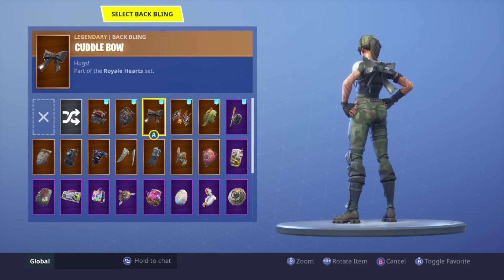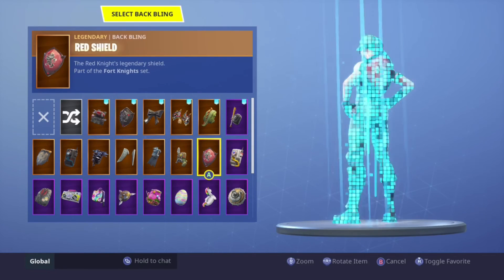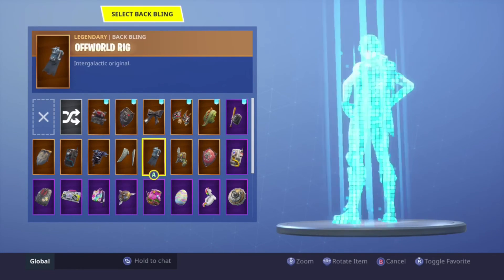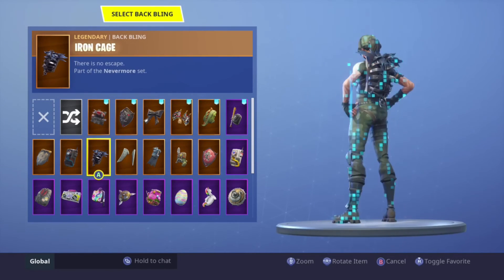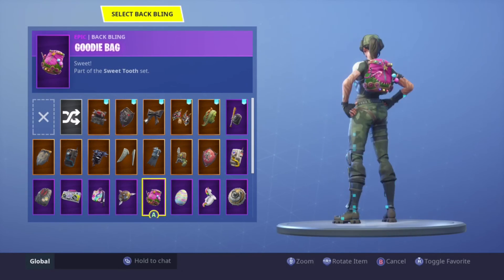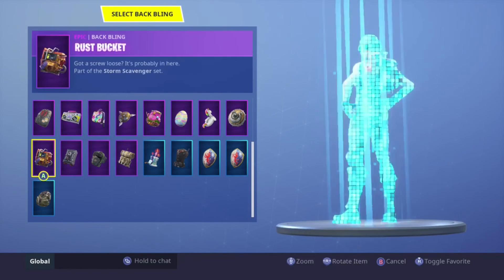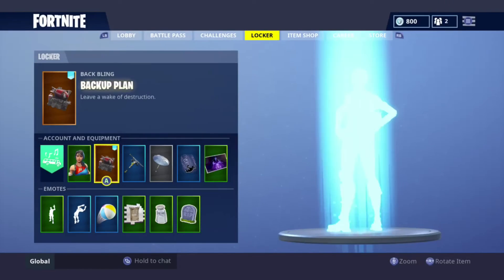Next up we have the Trailblazer. I would just rock the Raptor back bling or the bow. The Bad Attitude doesn't look bad either, and as you see that doesn't look bad — that's probably one of my favorites. Nothing else really goes with it.